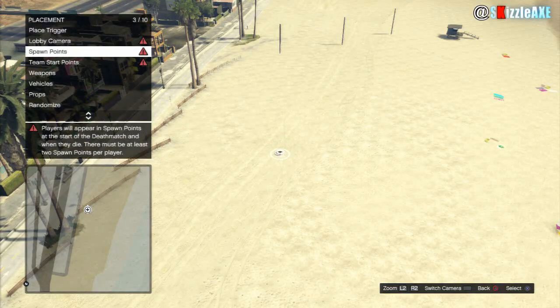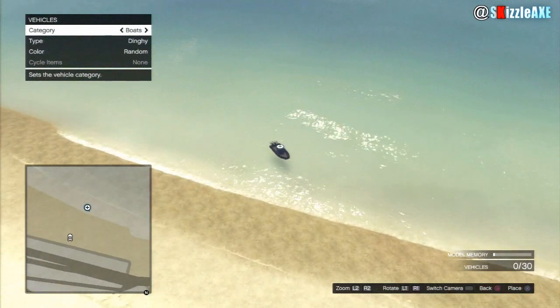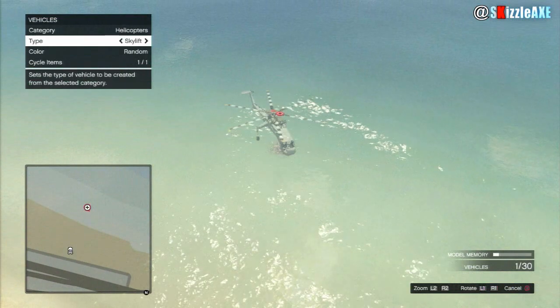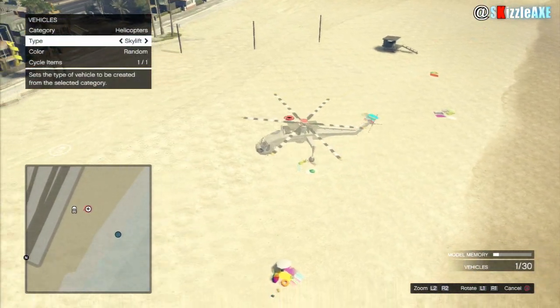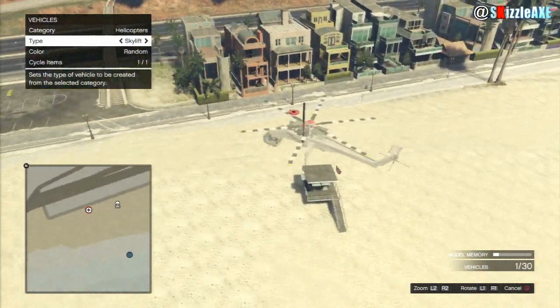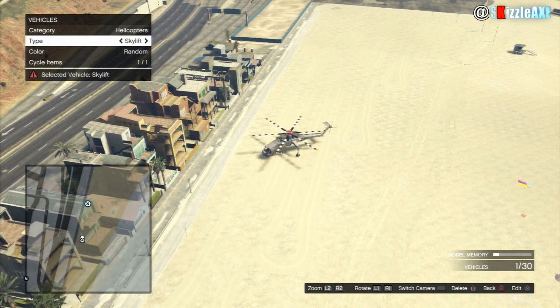So to get this Skylift helicopter is very easy. All you wanna do is open up Content Creator and create a Death Match. Go over to the water area, and from there you wanna place a Marquee boat in the water. Once you place it, press X if you're on PS3 or A if you're on Xbox, and this will replace your boat with the Skylift helicopter. Then simply place it somewhere and you're pretty much done.